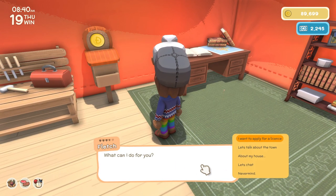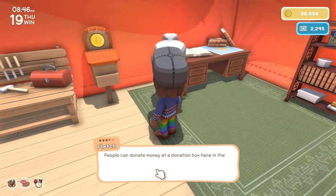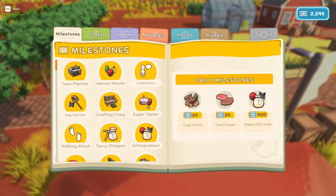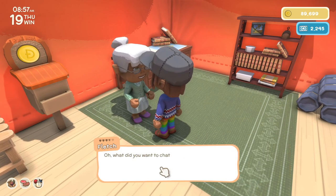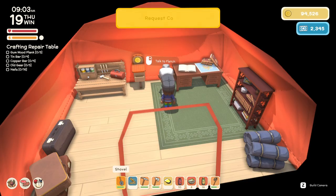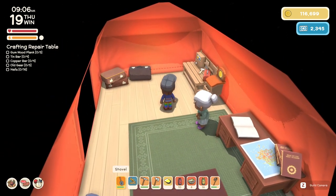I want to see what deeds are available. I haven't built my house yet — someday. I think just Franklin's deed, but I can't do it yet because I'm in debt. I think we need to make a repair table. I haven't talked to Fletch yet about the Krakow — let's get that reward. I almost forgot about this. That's a decent amount of coin but we've got to save it.